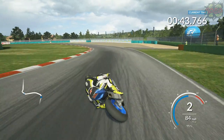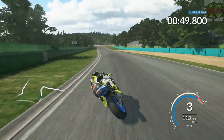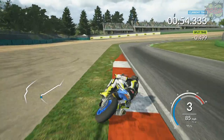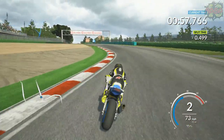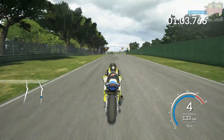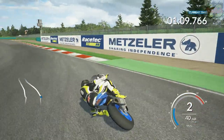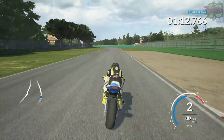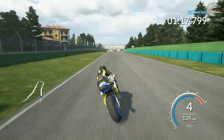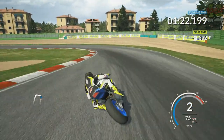It's definitely an improvement over the first Ride. The handling in the first game is really easy to be honest. Even with traction control turned right off, anti-wheelie turned right off, and pro physics, the bike doesn't move around a hell of a lot. You can chuck it into corners, and you very rarely actually get a slide out of the rear. The bike doesn't move around much under heavy braking or strong acceleration — it's pretty planted. Going from side to side is quite slow in Ride.